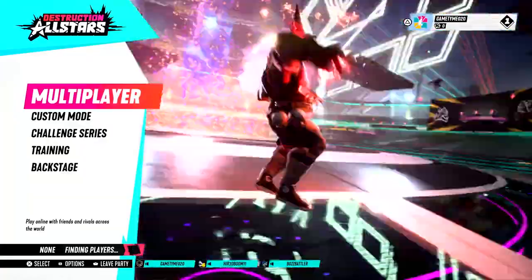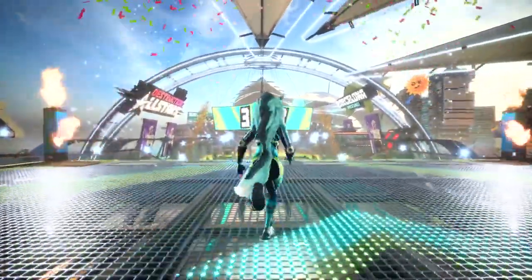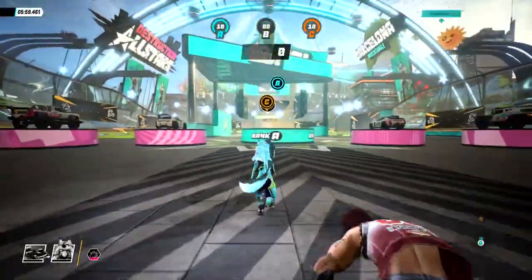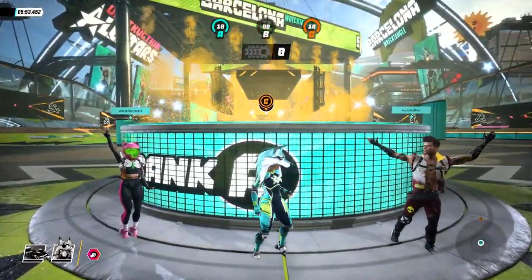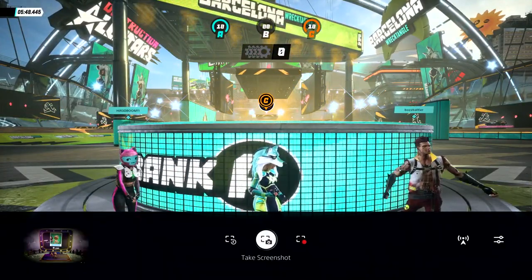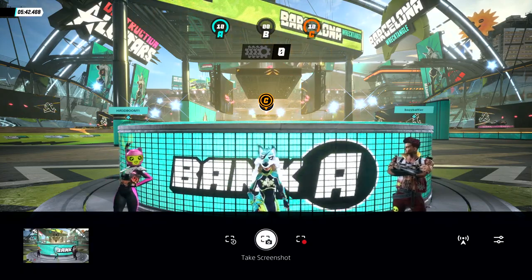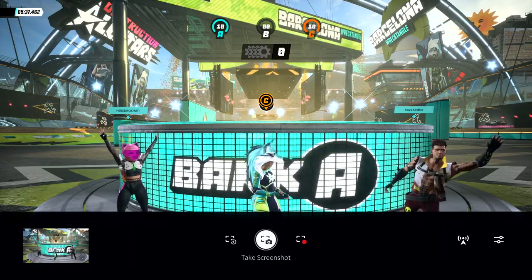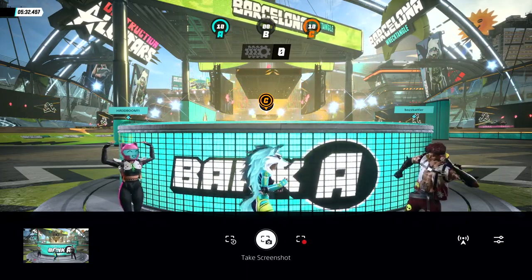We're keeping the focus on PS5's user experience today, so let's zip ahead so we can see more. And just like that, we're in. We don't have time to play a full match today, but I think we have time to take a quick photo. I'll just tap the Create button on the DualSense controller. PS5 is always capturing recent gameplay. But when you compose a shot, even using in-game photo mode, you can capture a high-quality screenshot. I should mention, screenshots and video can be captured at up to 4K on the PS5 console.